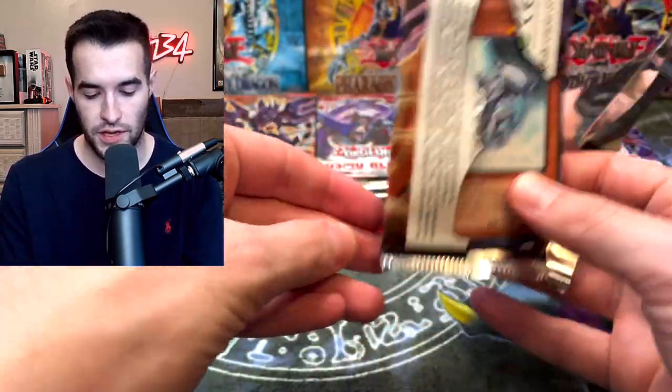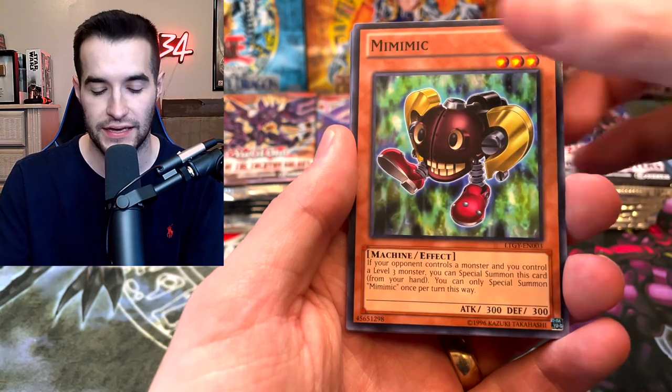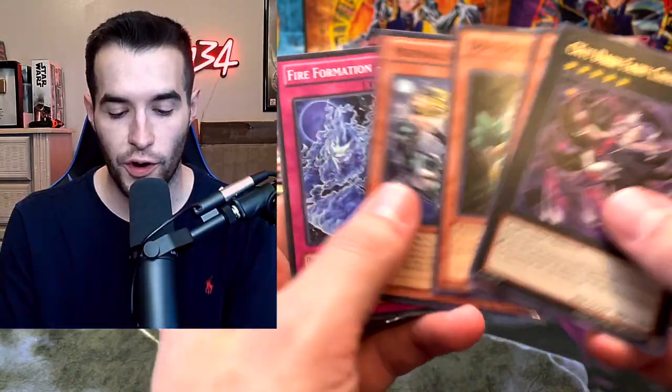Let's open up the next pack, which is the Lord of Tachyon Galaxy. We opened 300 packs of this at one point — it's been a while since I've opened much of it. We've got a Battle Unboxer and the CXC's Dark Fairy. So far we are 0 for 4, but it's early — we've got a lot of time to pull something good.